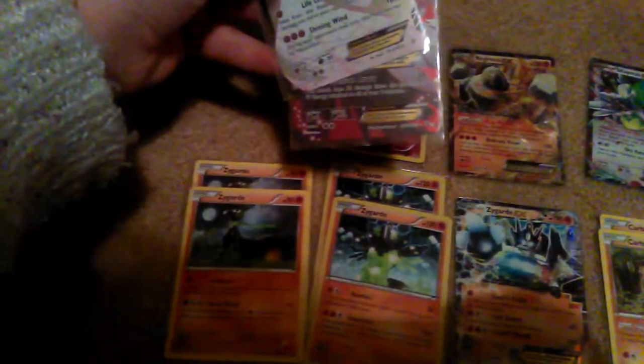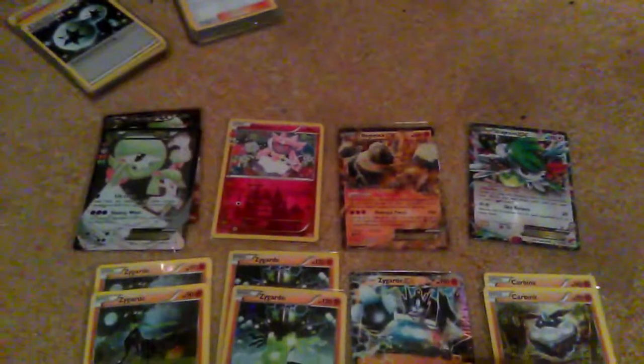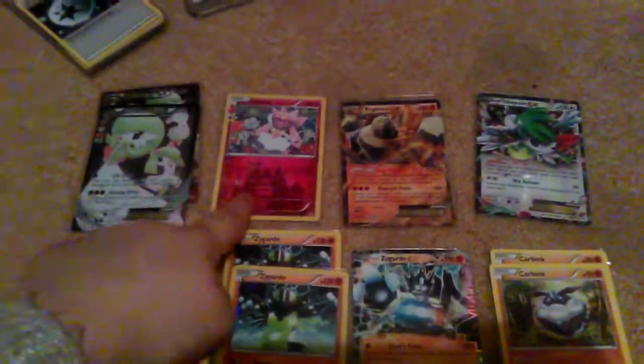Guard of Wariax and Mega Guard of Wariax are pretty good, especially Mega Guard of Wariax. If you can get a load of fairy energy onto your Pokemon — it does 30 times the amount of fairy energy attached to all of your Pokemon — you could spread them out between multiple different Pokemon and it'd still work great.